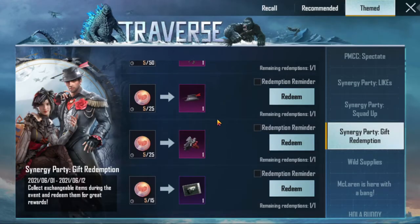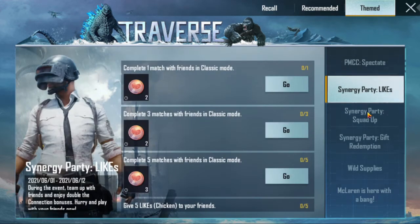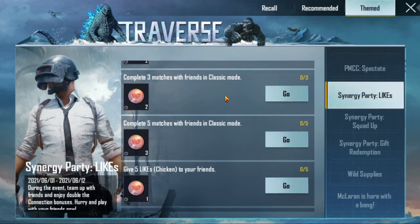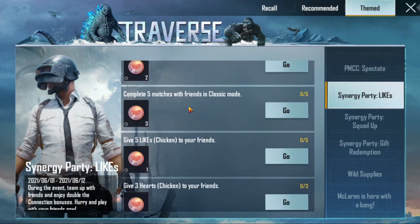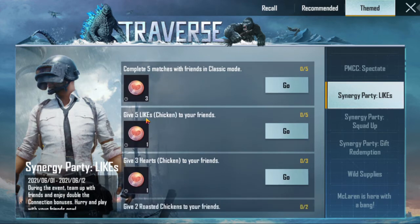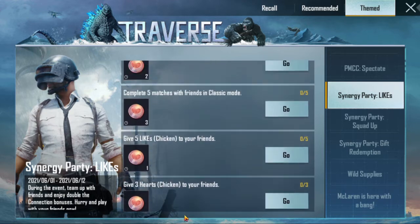This is very easy. You will get coins. In the first task you complete one match with friends and you will get a classic board. Three matches, five matches — complete those and you will get rewards.